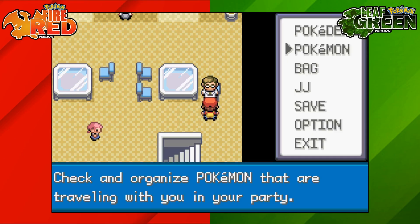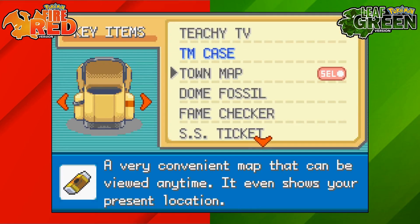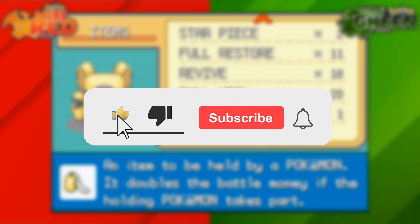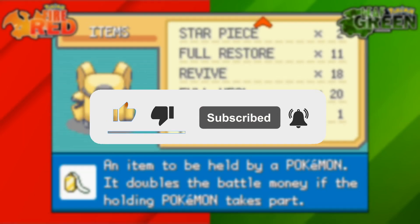That's how to get the Amulet Coin on Pokemon Fire Red and Leaf Green. If you're new around here, I make simple Pokemon guides for all different Pokemon games so be sure to like and subscribe. Thank you everyone for watching and I'll catch you next time for another video.